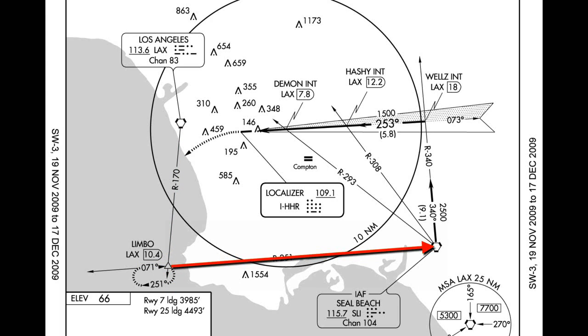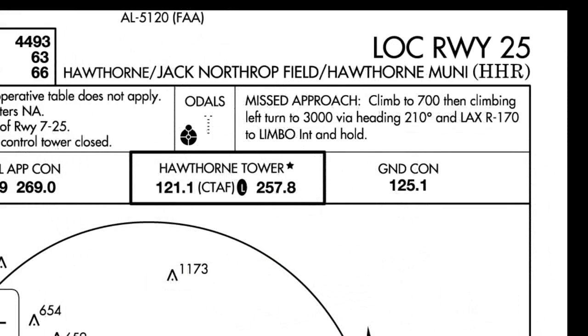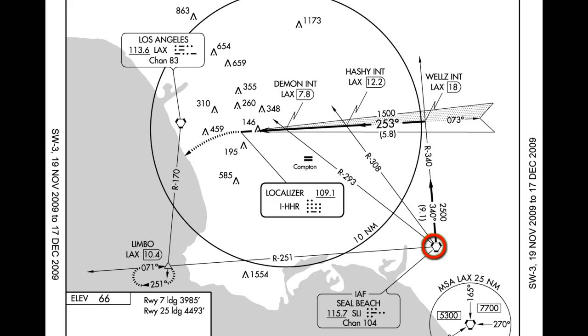My en route today will be from Hawthorne to Hawthorne — pretty easy. Then upon reaching my initial approach fix, I'll fly a published approach back to Hawthorne. The approach I will do today will be the Localizer 25 approach. A full Localizer 25 approach into Hawthorne starts at the Seal Beach VOR — the initial approach fix, IAF. From the Seal Beach VOR, I'll fly a 340 radial until I intercept the Localizer 25 into Hawthorne. At this point, called Wells, I will be at 2500 feet, and I'll fly the localizer 25 at a heading of 253. One thing to remember: the localizer is about four times as accurate as a VOR, so it will get you there exactly.